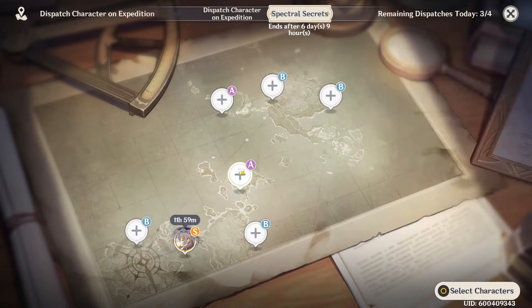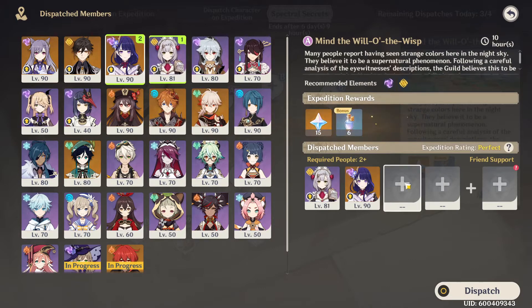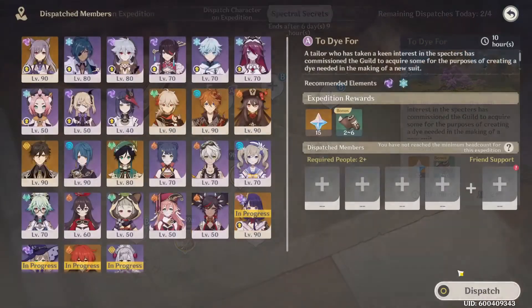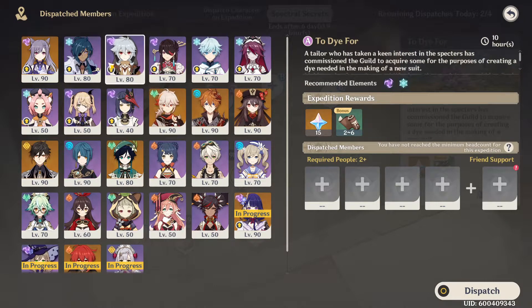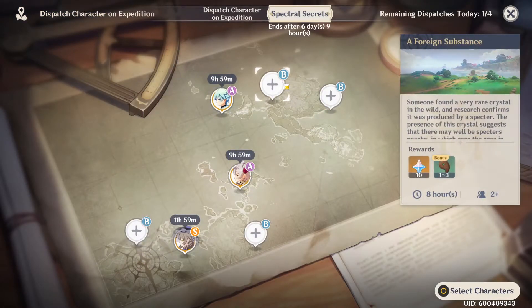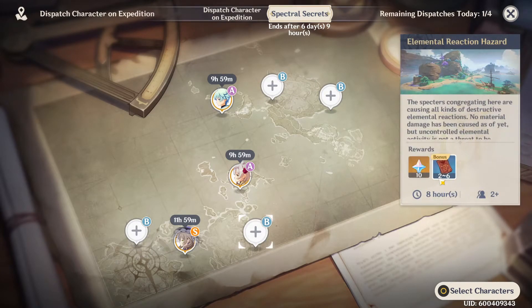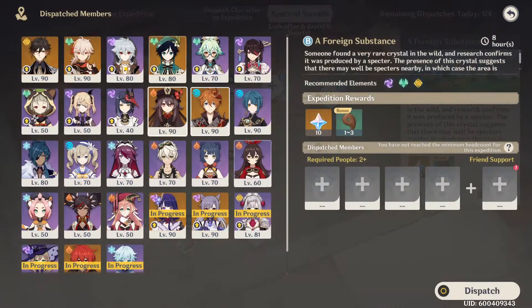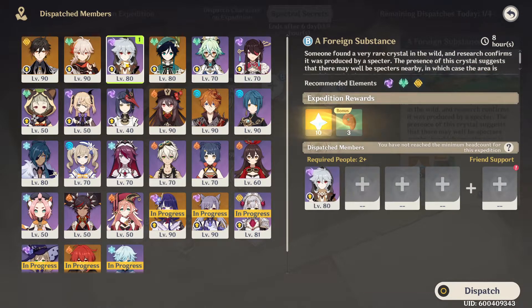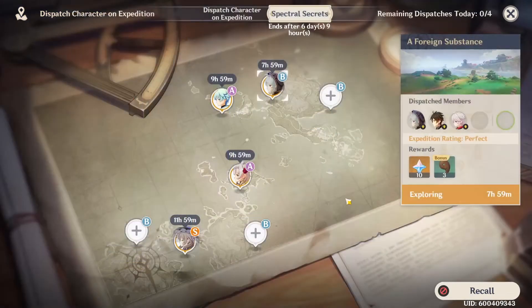Now I'll just send all my guys out really quickly. So we'll do Electro Geo — expedition rating perfect. Here we got another thing. What do we need? Electro Cryo. So we'll go Keqing, Chongyun I guess. Dispatch. And then we can do one B-rank. This will give us a handful of extra Primos. I think the Narakami's Wisdom is probably the most useful thing there. We need Anemo, Electro, and Geo. So we'd send the big three right here — the chads of the game. Dispatch that. And there you have it.